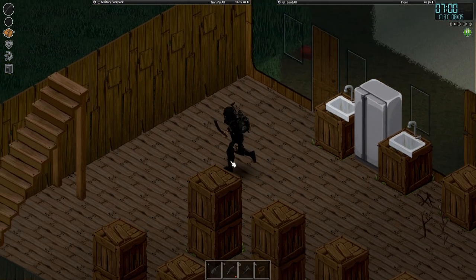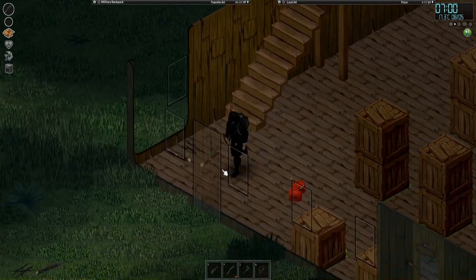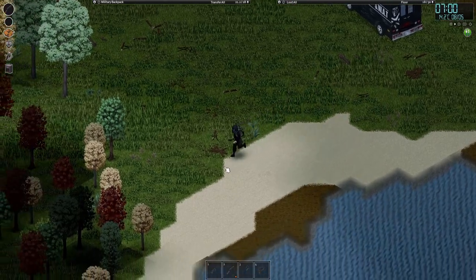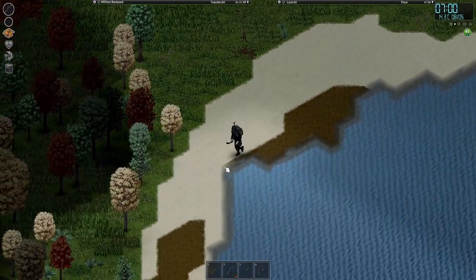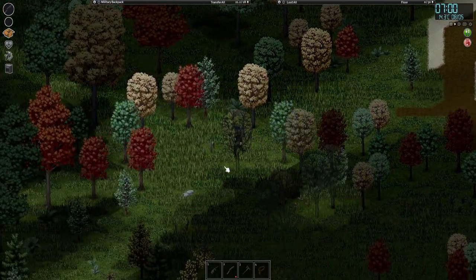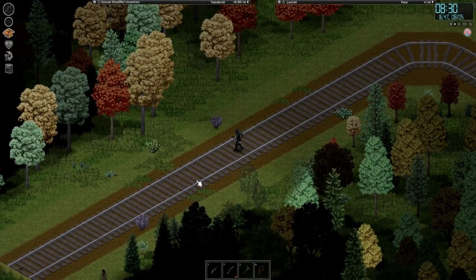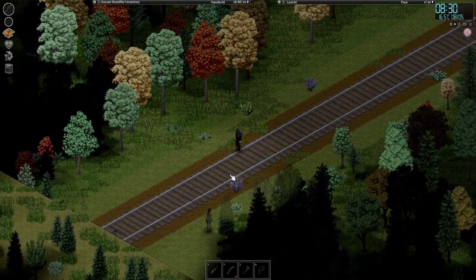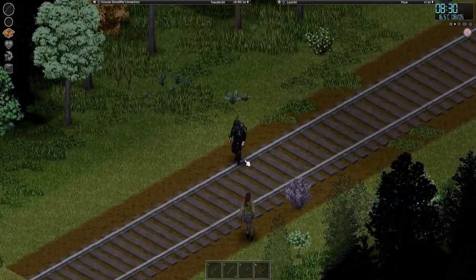Okay, we'll grab some cabbages so we have something to eat and we are making our way to the train bunker. Today's the day — we put a hurting on those zombies to find out what's in there, get my aiming skill up. I'll take out these outside zombies with the blade.